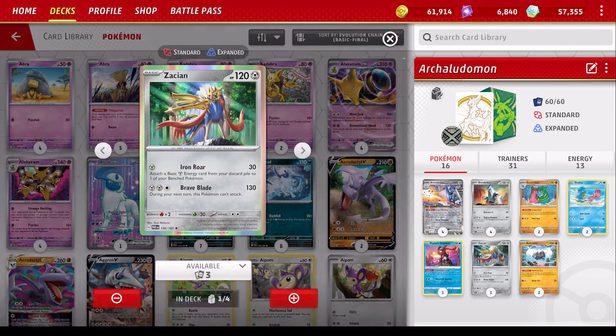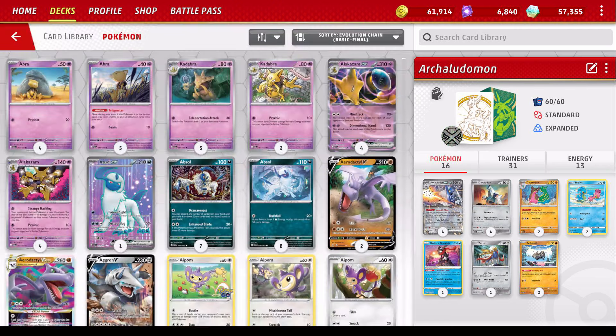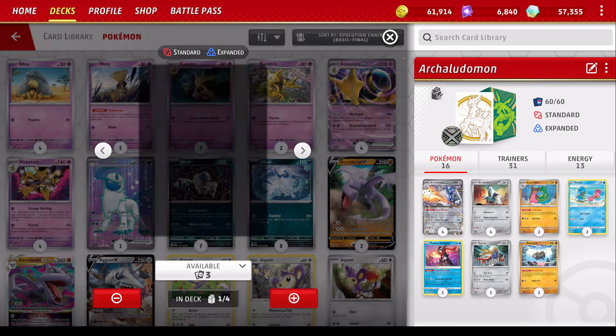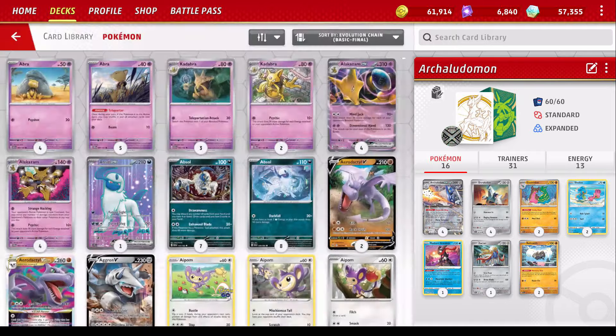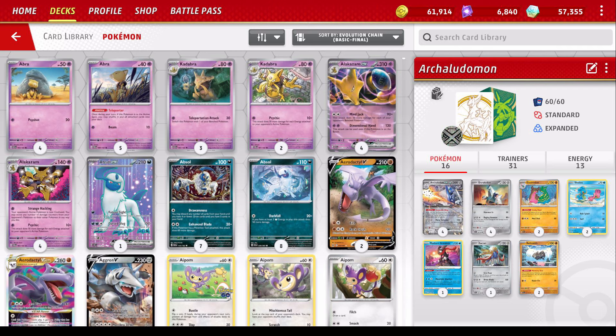Anyway, so that's what this deck is about. The Zacian is just a nice little basic Pokemon. If I open with this, 30 for 1, grab a Metal Energy. It can help, kind of like the old Eviltal. Brave Blade, 130 for 3, next turn this Pokemon can't attack — just kind of like an opening Pokemon, something to maybe if we play against Mimikyu, it can be an out. At the end of the day, it's just another basic Pokemon so that I can have at least 10-11. We got 4 with Duraludon, 2 with the Shellos, 2 with Relicanth, so that's like 8, 9, 10 with the Greninja and Zacian. That's sort of my minimum most of the time.